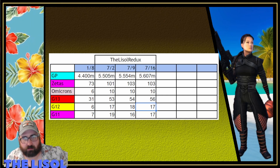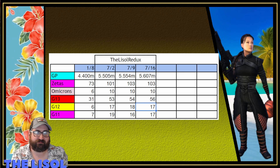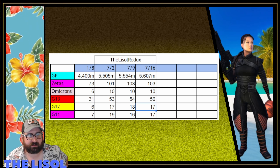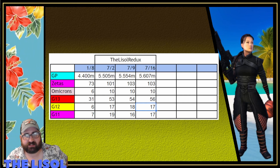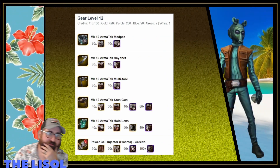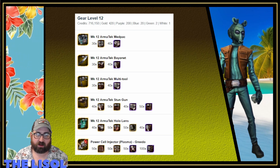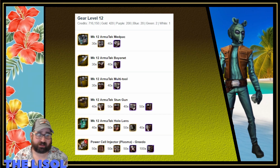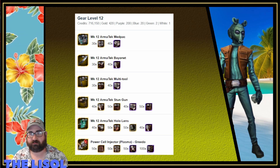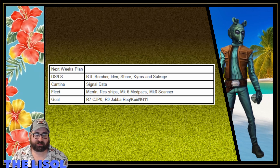Tracking from July 9th to July 16th, I went from 5.554 to 5.607 million GP — that's just under 50,000 GP gained. I stayed at 103 zetas, stayed at 10 omicrons, now have 56 G13s, I'm down to 17 G12s and up to 17 G11s. For next week, most of the gear is locked down, but all I need are the power cell salvages, which never drop, and all the characters I'm working on require that G12 finisher piece.